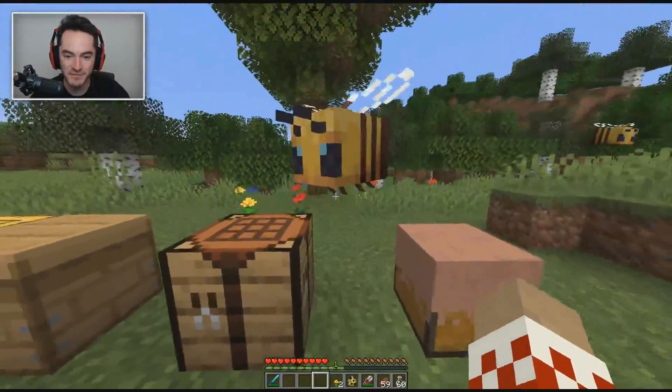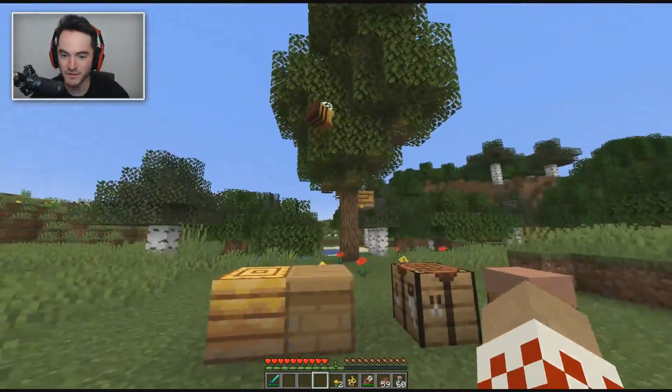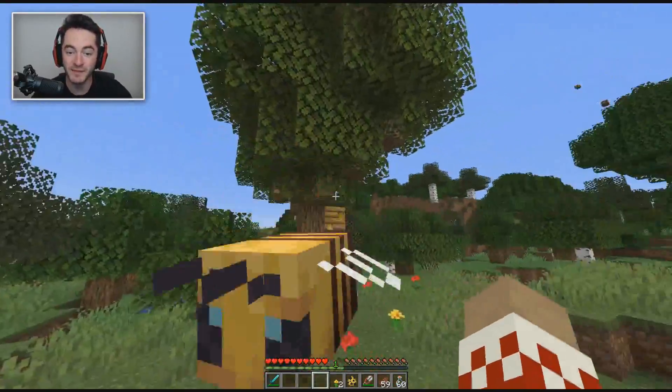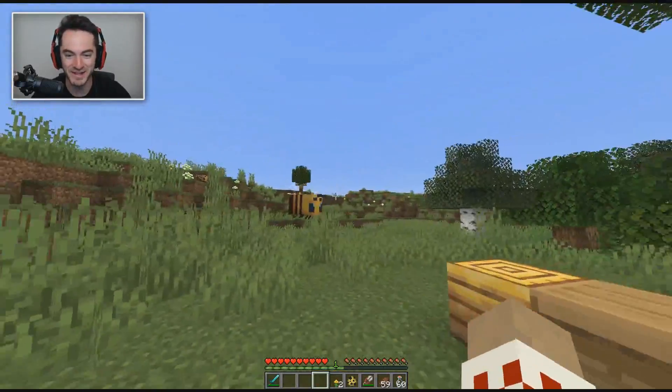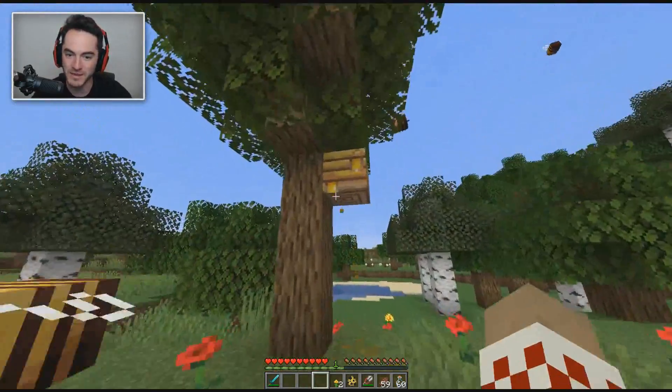Do you see the knees on this absolute unit of a bee? They're absolutely massive. If this was real life I would be running for the hills right now - it'd be absolutely terrifying - but in game they have cute anime eyes, so it's okay. They look kind of cute and I'm not terrified. The main focus for the snapshot is bees and bee nests.